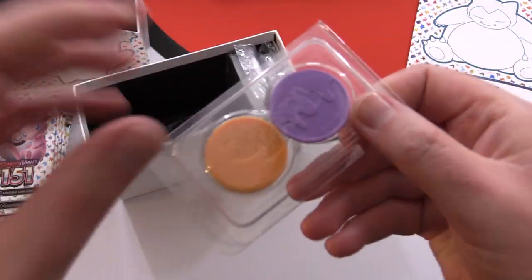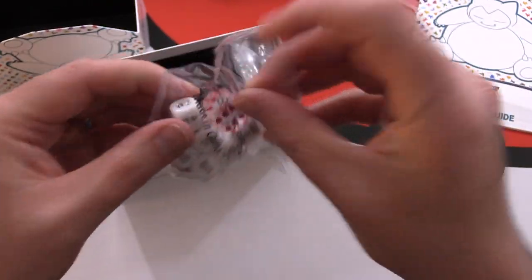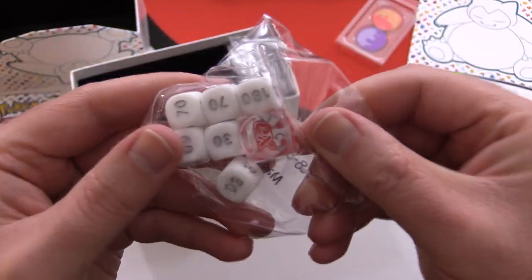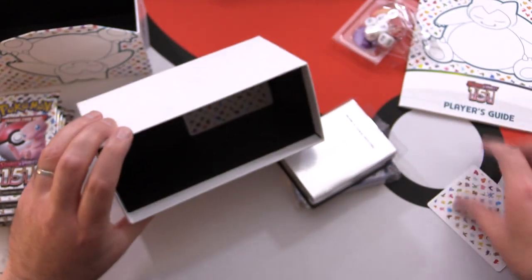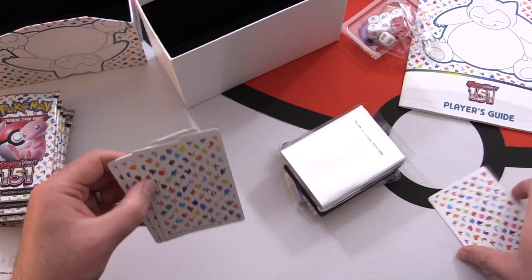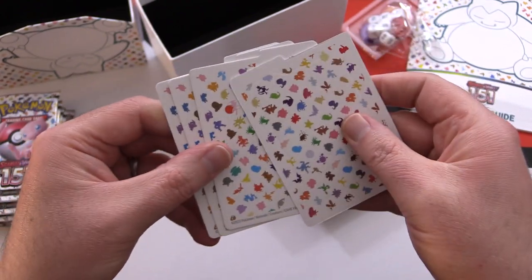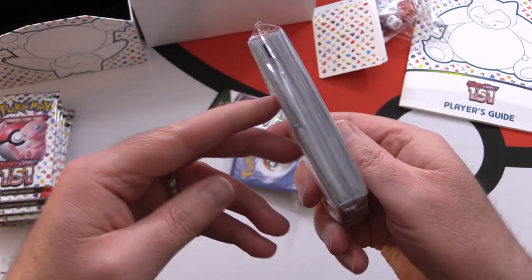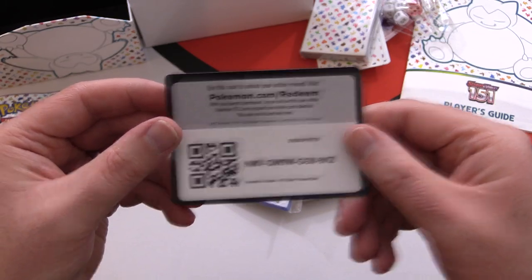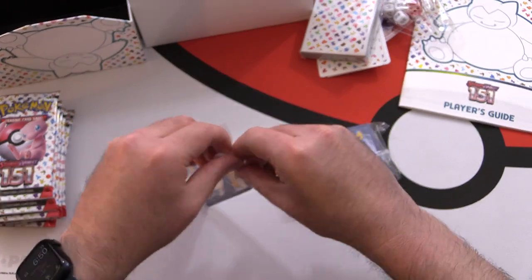We've got some condition markers, a bunch of dice and damage counters, and some dividers — those look pretty cool with the same pattern from inside the box. We've got some sleeves with the same pattern, and a code card. Looks like there's a promo here, let's get into it.